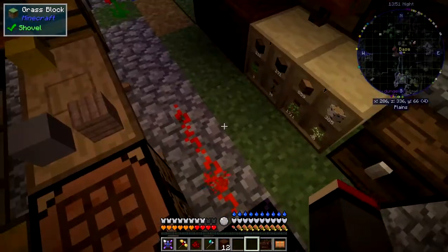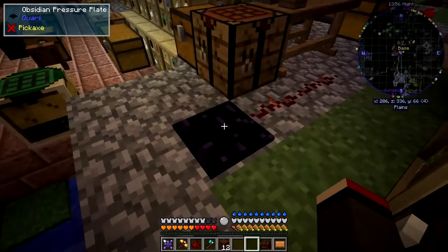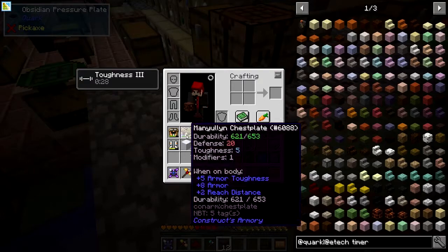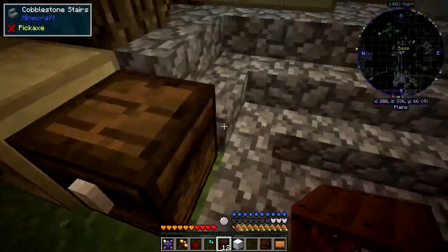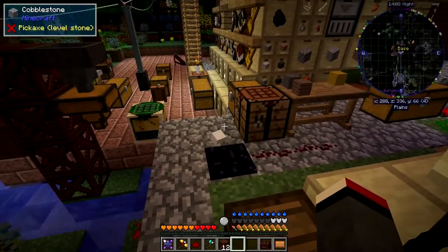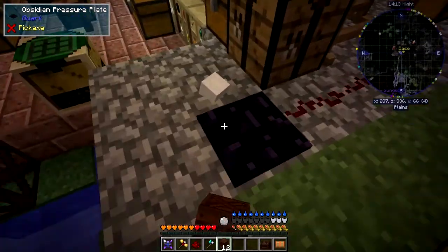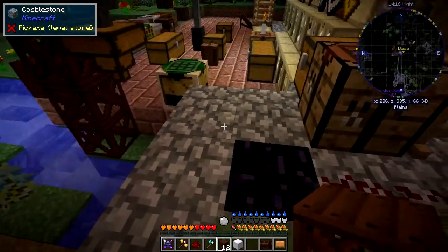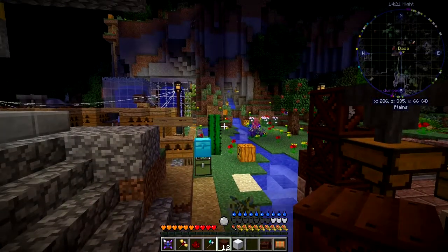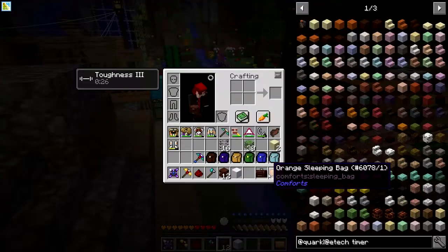We put this down here, put the pressure plate on here like that, and when we stand on it, it generates a redstone signal - but it's a player-only redstone signal. If I throw something else onto this - I've got magnetic armor so let's put this bucket of sugar over here so I can throw it onto that - it's on it but it's not generating a redstone signal. Animals won't do it, mobs won't do it - it's just players, which is really useful.